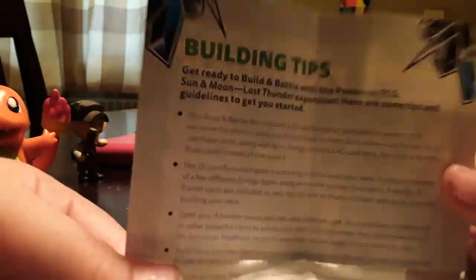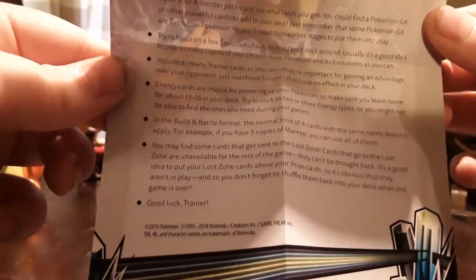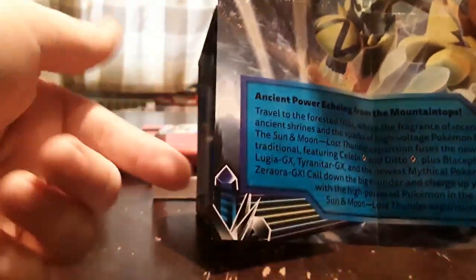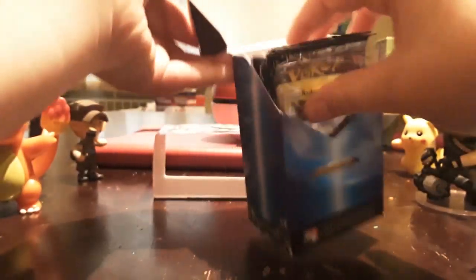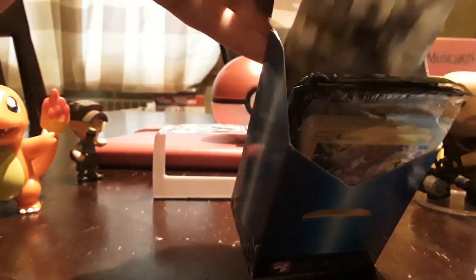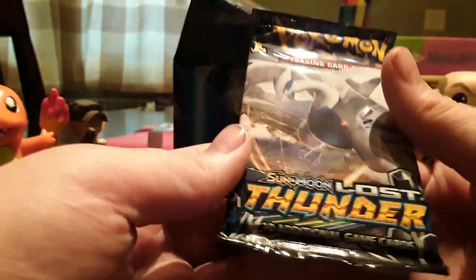Let's look at this — this is a checklist, maybe. So it just gives me tips on building. There's a quick little flash for it — read it if you want. There's also a little poster description of this. I'm going to need to read these since I got some of those. Ooh, a Ditto! So let's get started opening a Sun and Moon Lost Thunder pack — it has 10 cards.